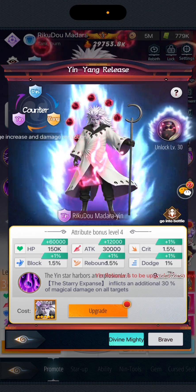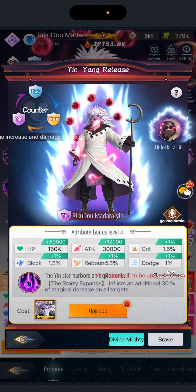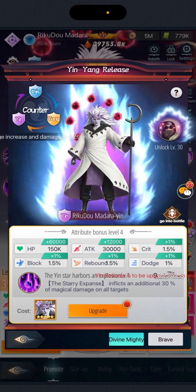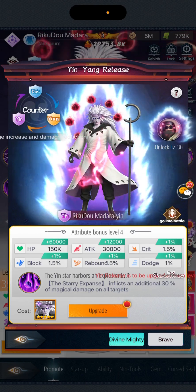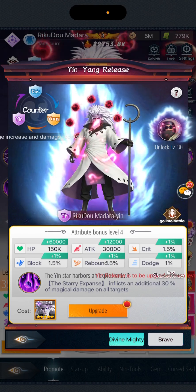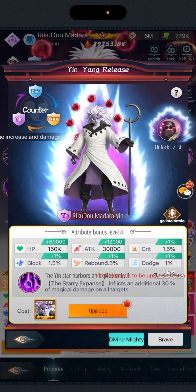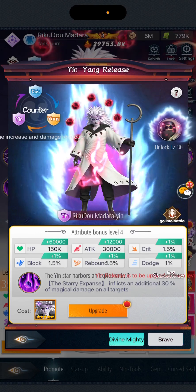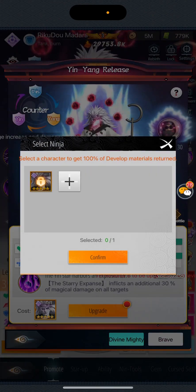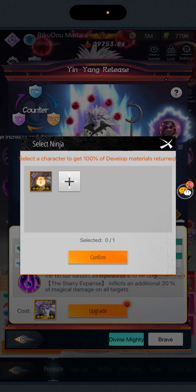The Yin Yang release has only been released on this particular hero: Riku Dai Madara, Riku Dao Madara Six Path — I just call it Six Path. So you need one dupe for level one. For level two you need two Sage Hero five-star random, same for level three and level four. I'm currently at level four.